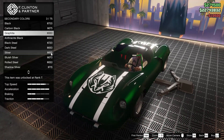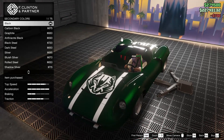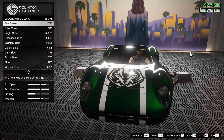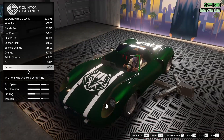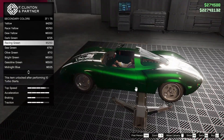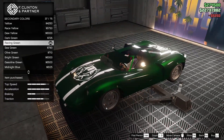For the secondary color, I think I want to do black — but it affects the engine and also what the headlights look like. That's rather annoying. So we'll go for racing green for the secondary just to match up because we want the engine to look kind of cool anyway.